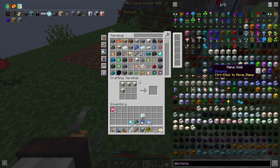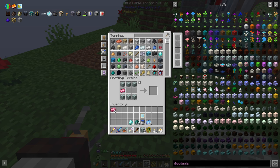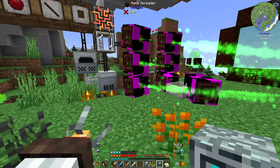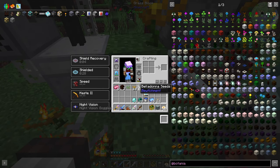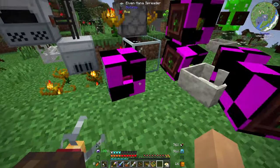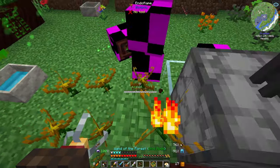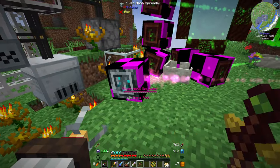And then do I just make a spreader the same way? I need an elementium ingot — a whole ingot, not just a nugget. You did use a whole gold ingot as well. Let's link these back to where they should be. I've linked them back up. The elven mana spreader can't keep up with nine of them — these are generating way too fast.